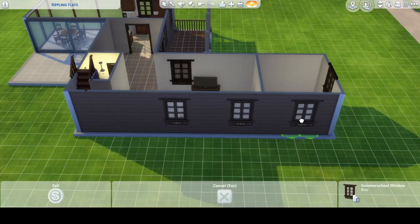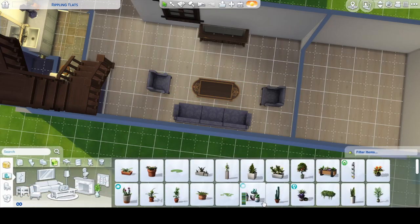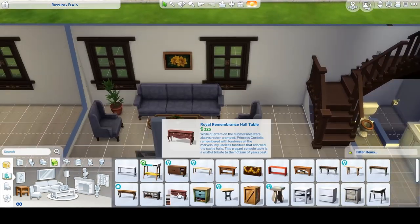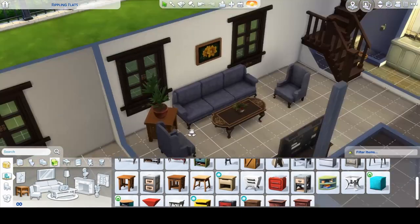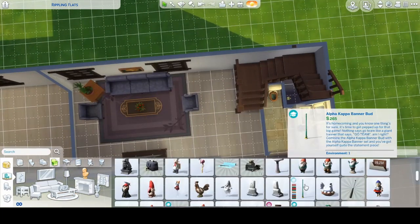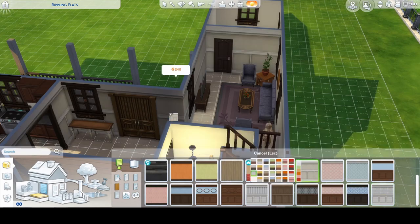I don't know what people think about these sofas. I know they are very old style and they're a bit granny-esque, but I think they have a very granny-esque style, if I'm honest. I really like that vintage, old vintage, could-be-in-your-grandma's-house kind of look. To me it just looks really cozy and country-ish. That knight in armour doesn't stay there - I just put that there as a placeholder until I found something nice to go there because the corner just looked a bit empty.